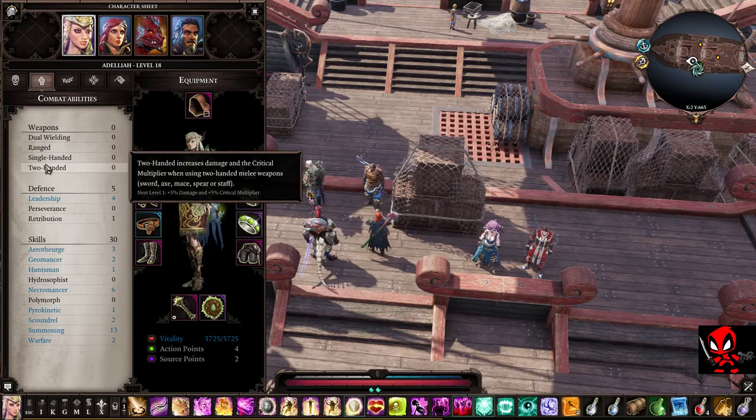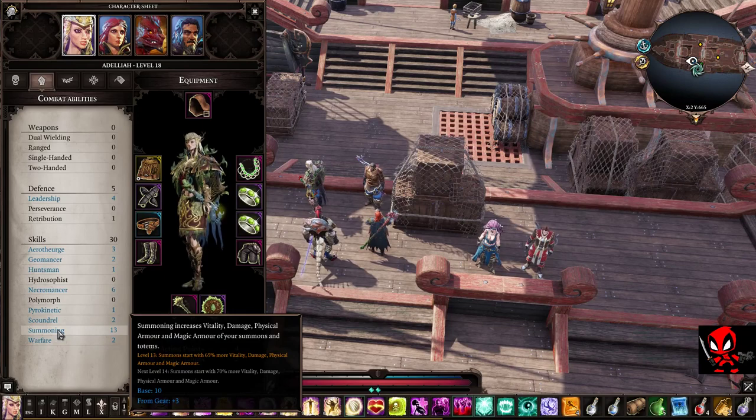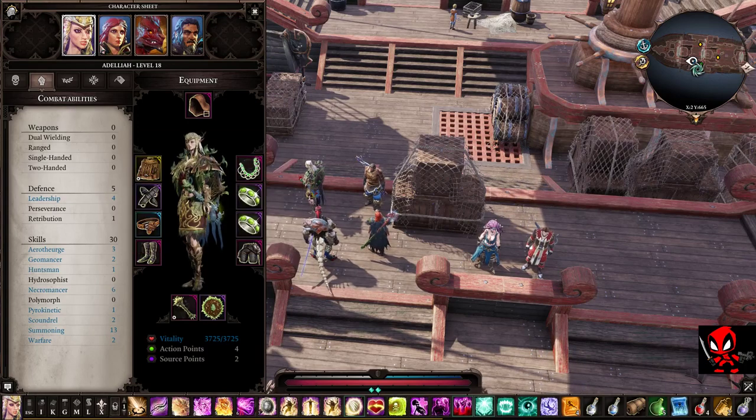The next tab with the big fists is your combat abilities. Here you've got your weapons, your defence, and your skills. When it's got blue it means you've got some stats from gear. You're only able to put 10 base points into a skill, but she's got 13 which means I've got three from gear, and they exceed 10 so they'll keep going and get stronger. At level 13 all my summons - totems and minions - increase their vitality, damage, physical armour, and magical armour by 65%. It'll go up to 70% when I get to level 14. She's got four in leadership so she's the one giving that nice buff to everybody.